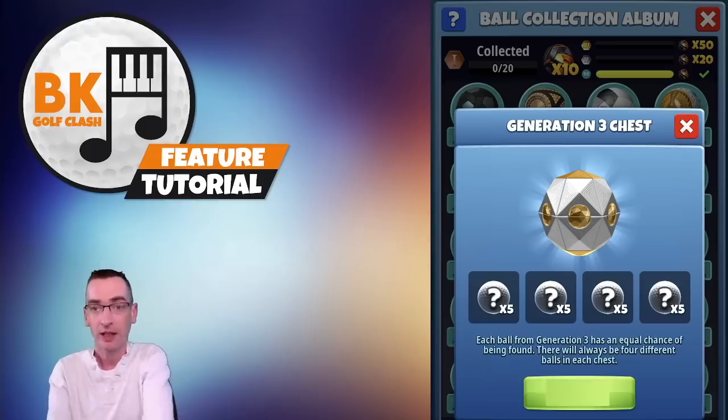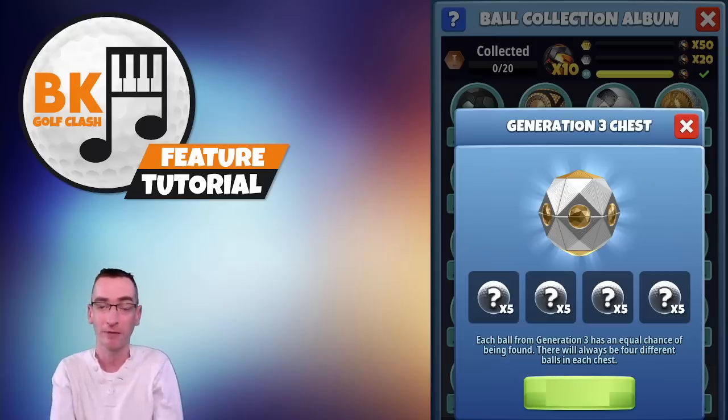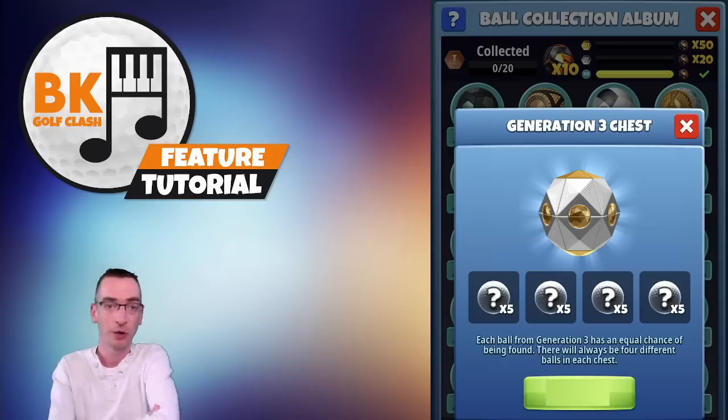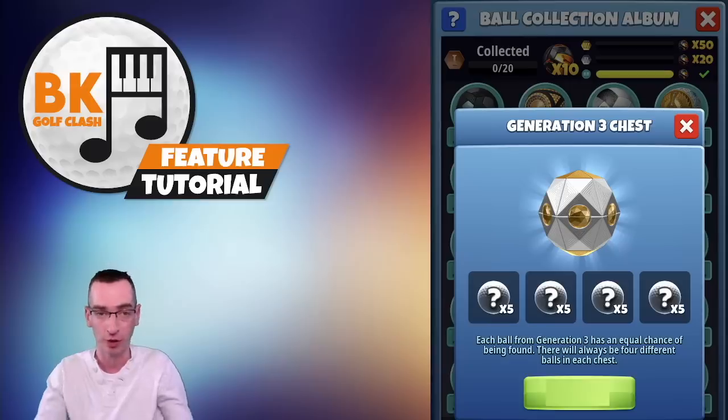I really like the flexibility and range you have in terms of purchasing the different balls. Even though there's a slightly random element, there are lots of very useful balls from over the years, so there's a very good chance of getting some valuable additions to your inventory. The green button will show the price of the chest depending on the country or territory that you're in — it's blanked out here as this is from a demonstration version.